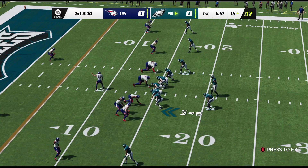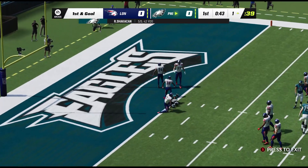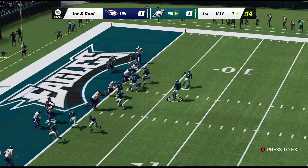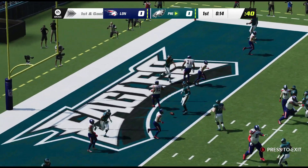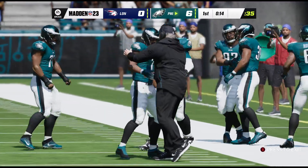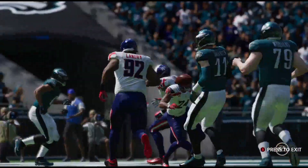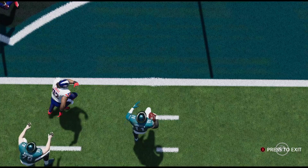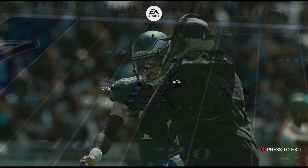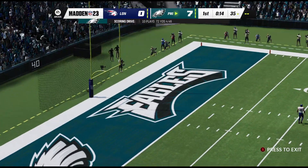Less than a minute to go here in a scoreless first quarter. From the red zone now, they'll look to throw. He's got it — and he's brought down. They look to throw again. And he is into the end zone! Touchdown, Philadelphia! A great play there — his fifth touchdown on the year. The Eagles jump on top with the game's first score. The extra point is good, and the Eagles lead 7-0.